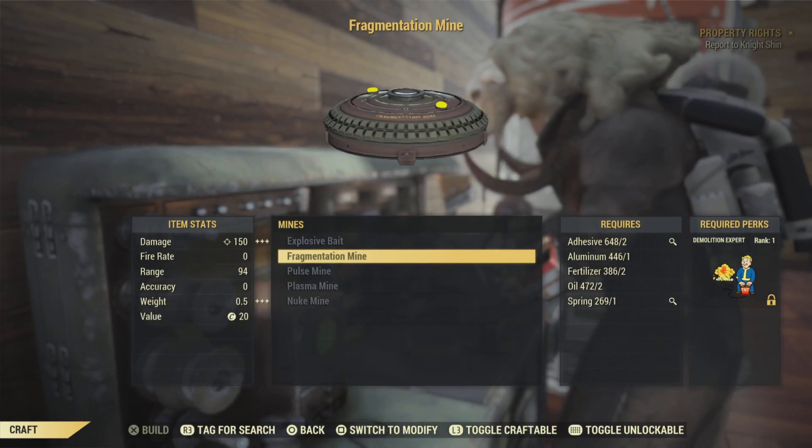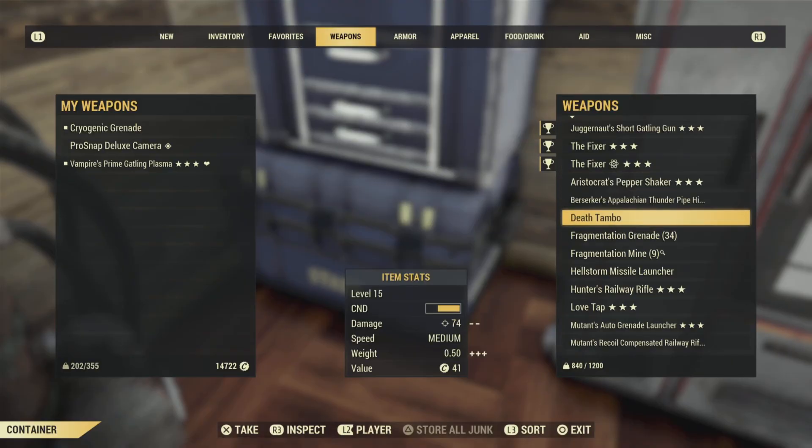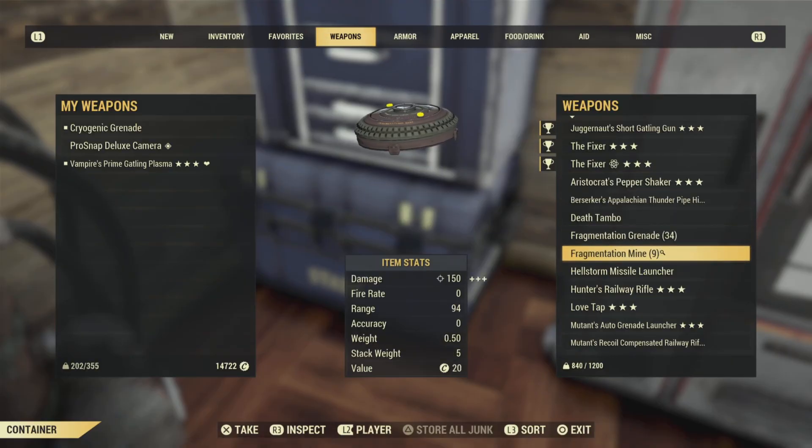Fragmentation mines are very important inside the silo. You can craft them or buy them from any vendors or player vendors. I recommend bringing in 5 to 10 at a time, just in case you make mistakes in the silo.